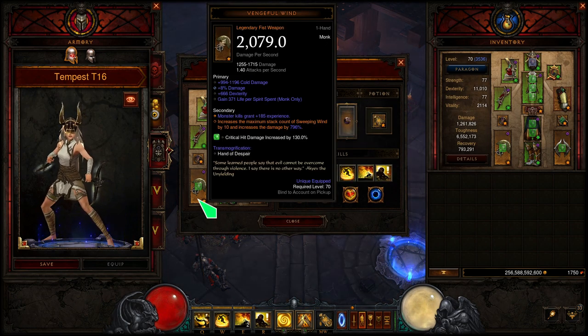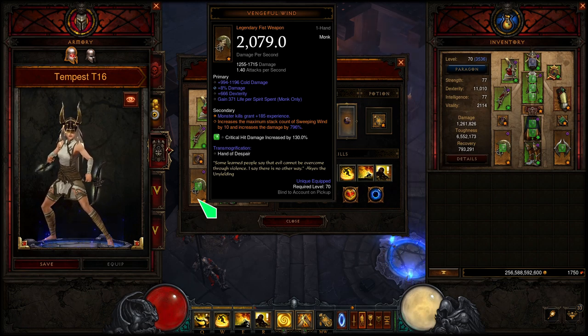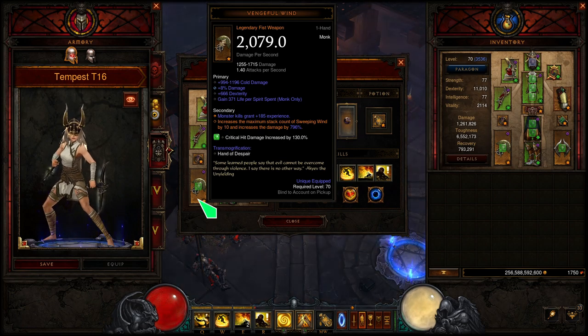Vengeful Wind is key for Season 19 — the stacks have been increased from 7 up to 10. This is what allows us to get to 13 stacks, because just through Vengeful Wind we can get up to 10 stacks, and it also increases the damage of Sweeping Wind. Our bulk of damage is coming from Tempest Rush, but we still want this for the three extra stacks — 1500% more damage per stack, so very important.